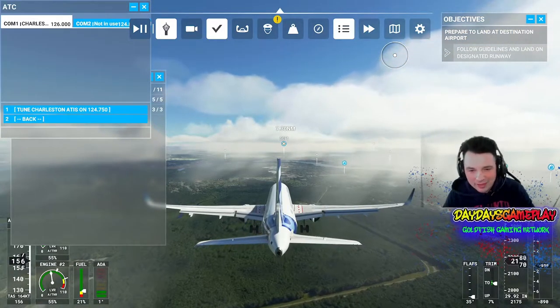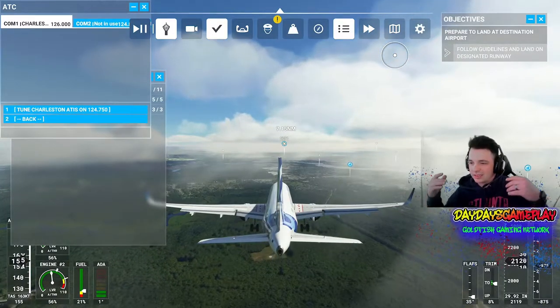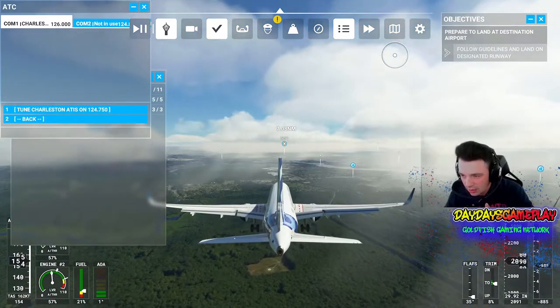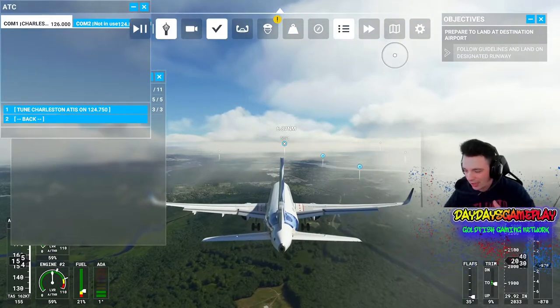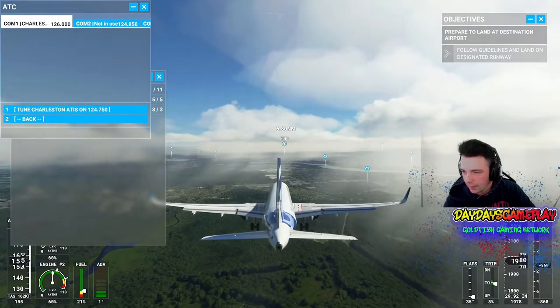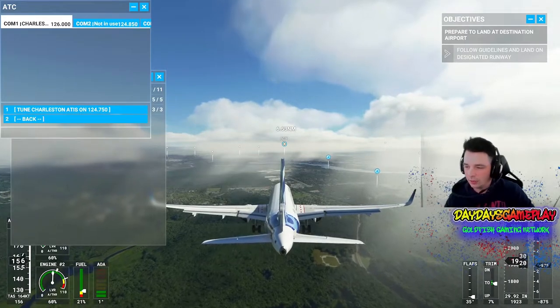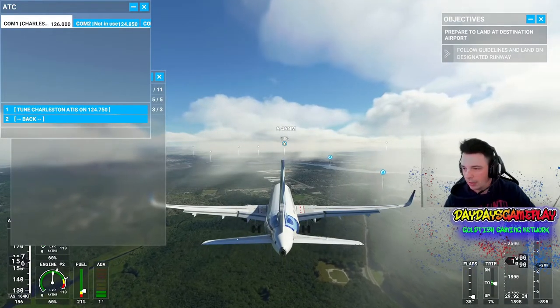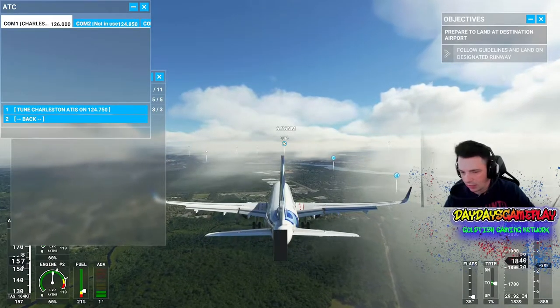It's Danny here bringing you another gameplay, and today we're bringing you another flight simulator game. I'm gonna be teaching you how to land this Airbus on a runway. Right now I'm on final. I know this runway, I know that I'm just directly lined up with it. Right now we're about seven nautical miles out and slowly decreasing it down.